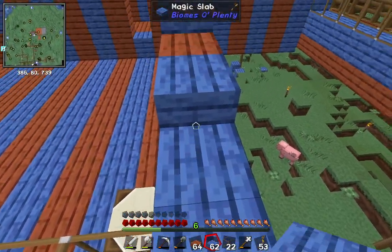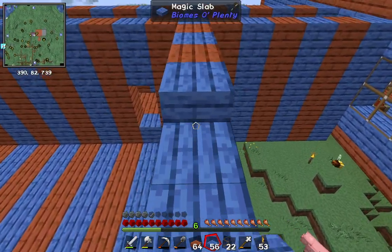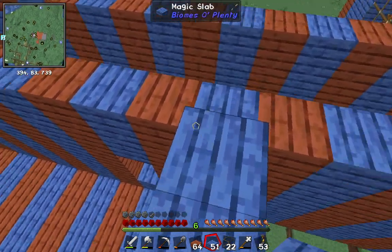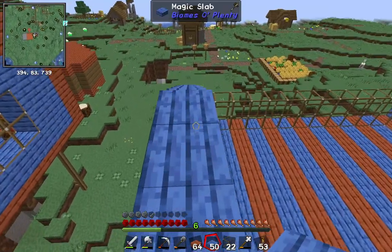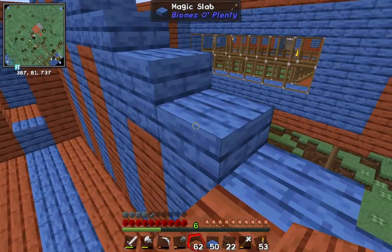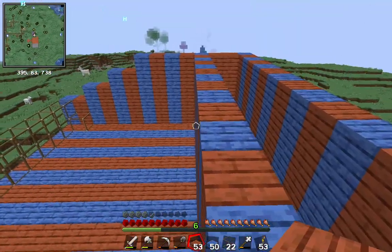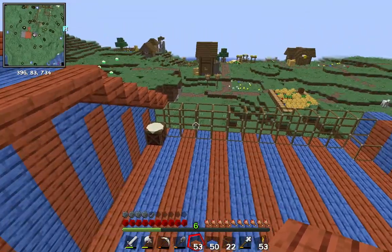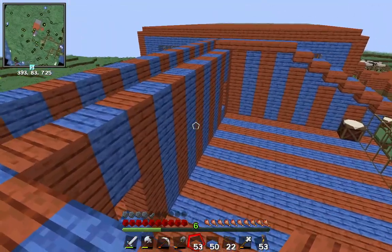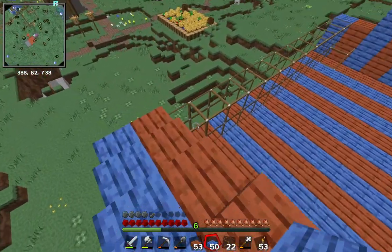This here would be blue, like so. And the next row will be with redwood, and so on and so on. So we'll go like this the whole way until we finish the whole roof here. I will speed this up just so it's not that boring, but you can still see what is happening. I'll get back to you once I finish this.